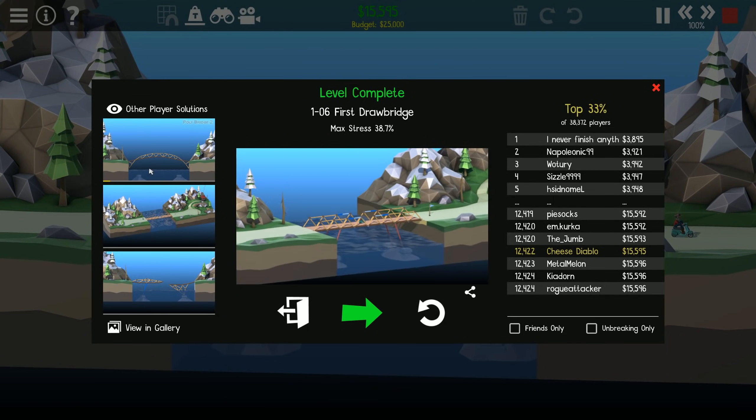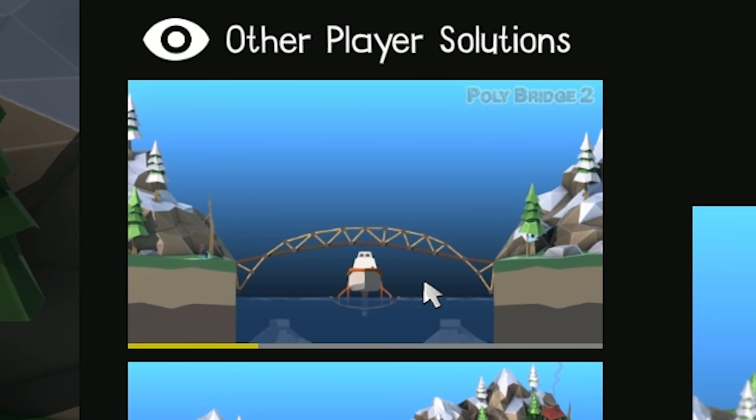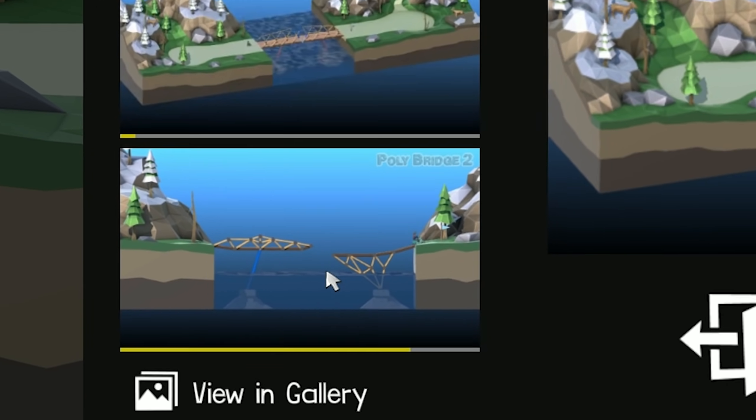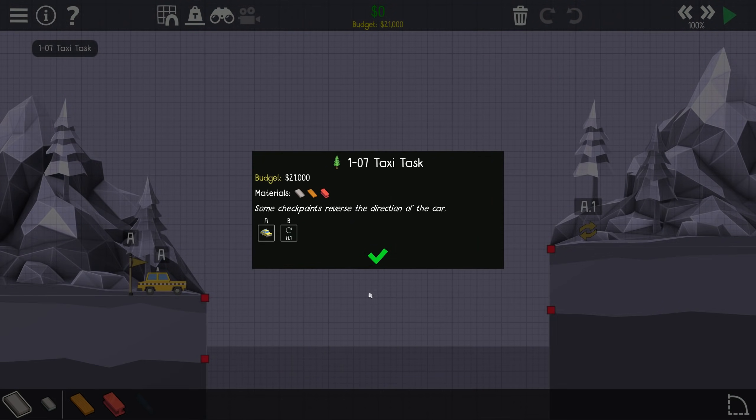Looking at some of these scores, let's see what other people came up with. We've got completely ignoring that we're meant to be doing a drawbridge - that's outside the box. Oh that's nice, up and down - you don't want a drawbridge, you want a jump! That's cool. I really like these other solutions, they're really cool.